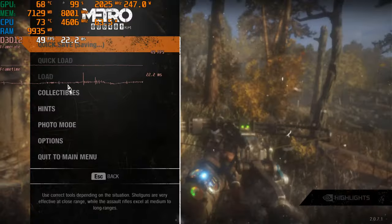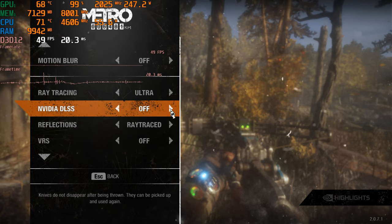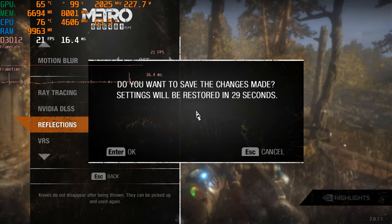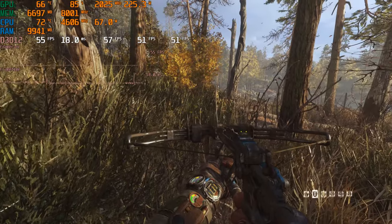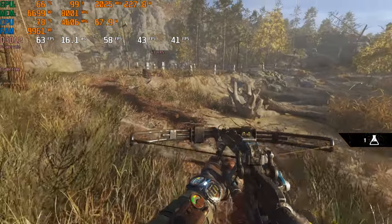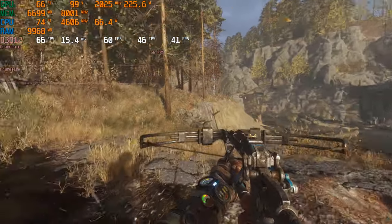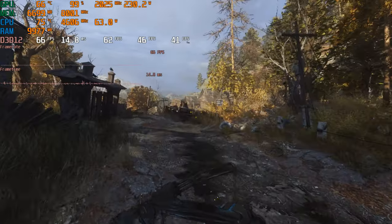Now let's turn on DLSS to quality mode. With DLSS on quality, it's still dropping into the 50s, but it's a far more consistent experience. I'm not sure why the GPU power isn't going up to 250 watts, but yeah, DLSS quality is far better and far more consistent.